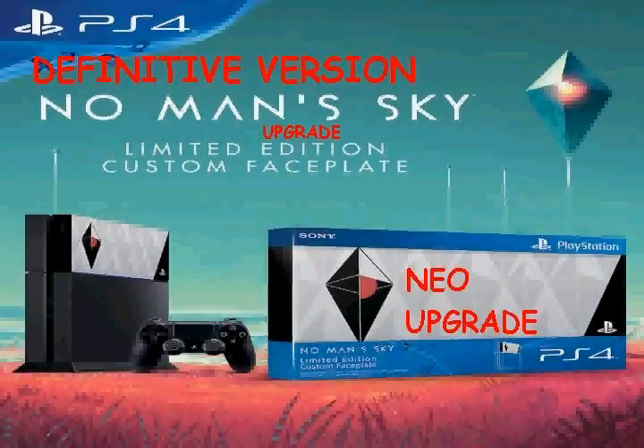In response to complaints about No Man's Sky being graphically lame, especially when compared to the PC, it has announced an upgrade available for No Man's Sky. To upgrade, you must take your existing PlayStation 4 to GameStop and get a newer PlayStation Neo. With this console upgrade, you can finally play the definitive version of No Man's Sky and brag at the PC Master Race about how the PlayStation is the best station.